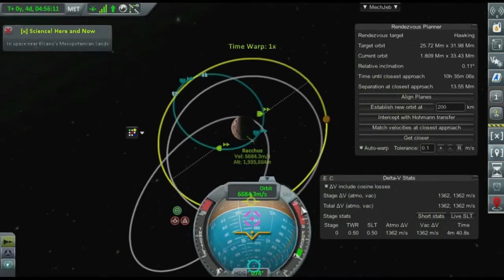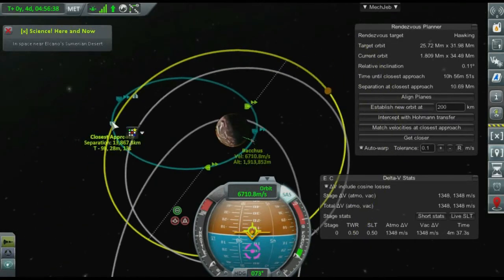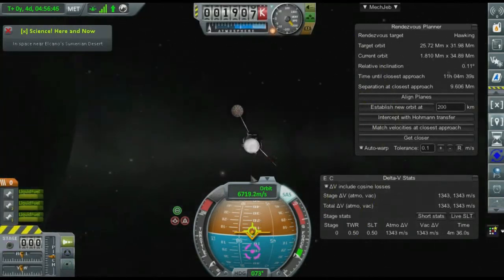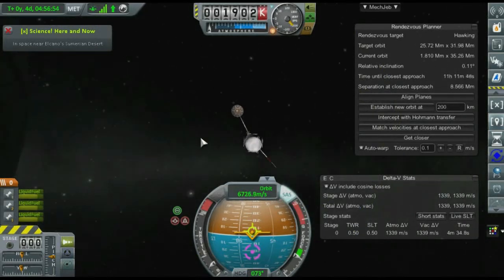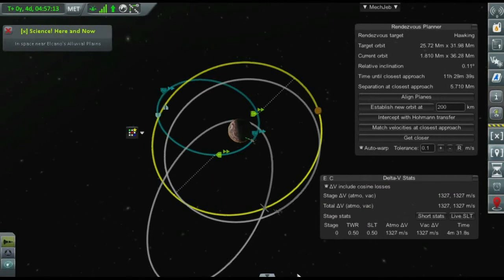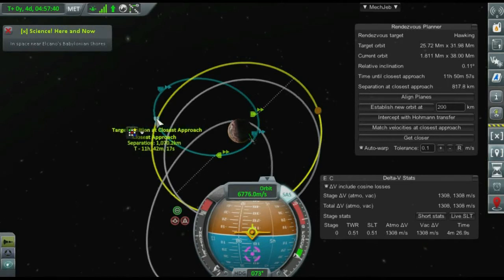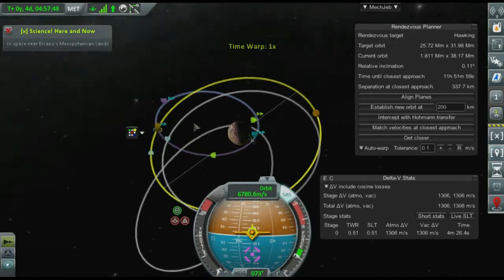It actually takes me a couple of orbits to get Hawking to line up exactly where I need it to be — just over four days before we're able to burn that final bit and get an encounter. After that we're going to slowly work our way up there and grab some science on the way. We're going to be falling back to Elcano at the encounter, which means our relative speed to Hawking will be extremely high and I probably will not have enough delta-V to circularize. Hawking's sphere of influence is only about 100 kilometers, leaving a very small window.